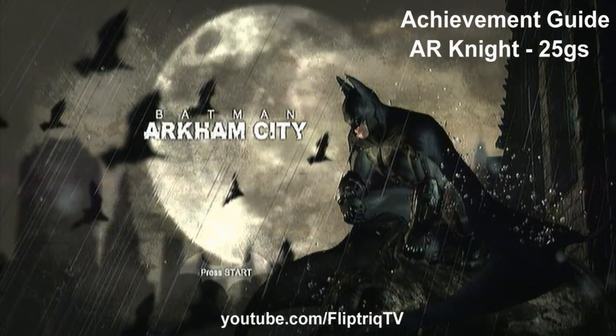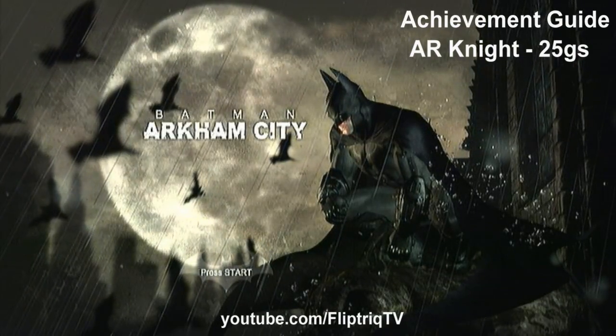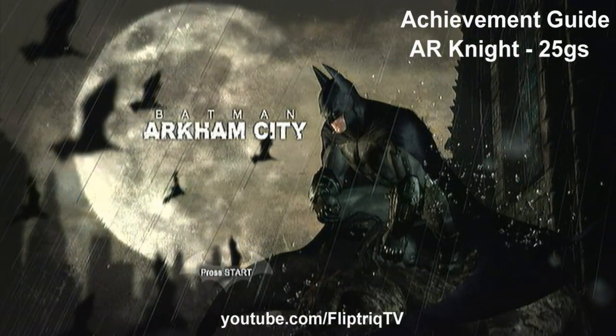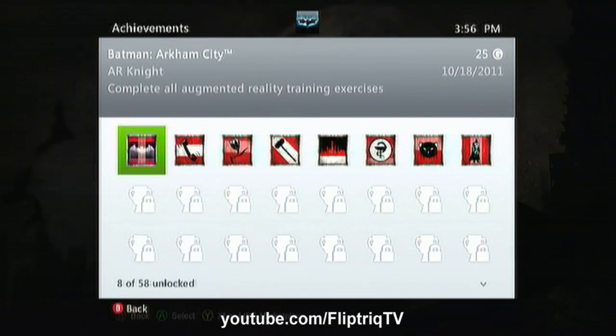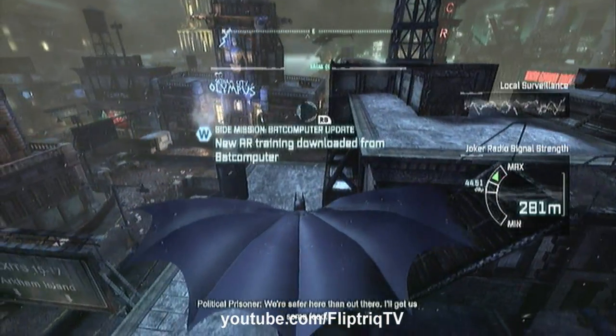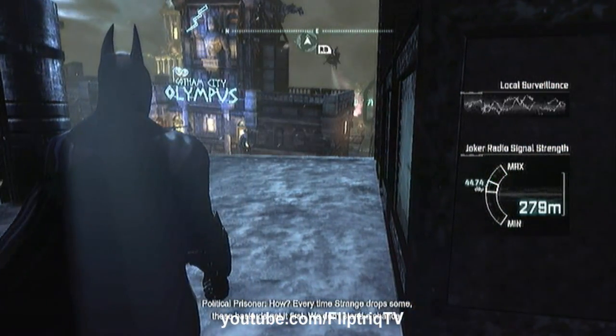How's it going? This is FlipTrick back again with another achievement video. Today we're in Batman Arkham City and we'll be doing the AR Knight achievement for 25 Gamerscore, and that requires you to complete all augmented reality training exercises. There are 8 in total, and to remain spoiler free, the first one takes place right after your first interaction with the Joker, which is about an hour into the campaign.